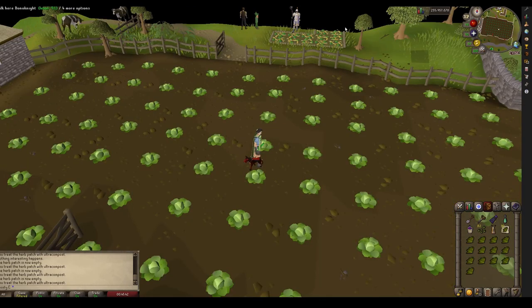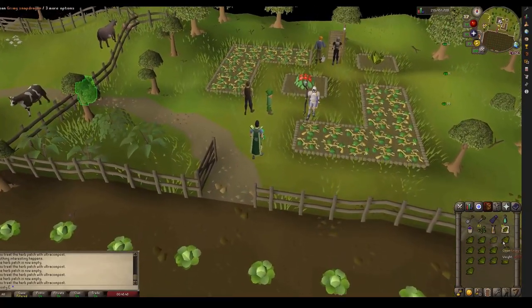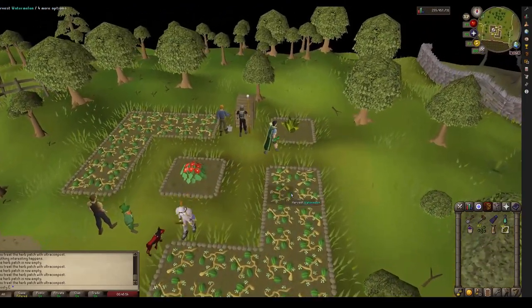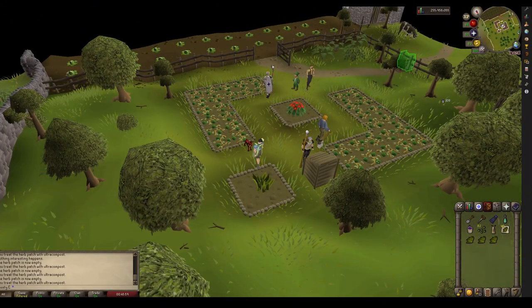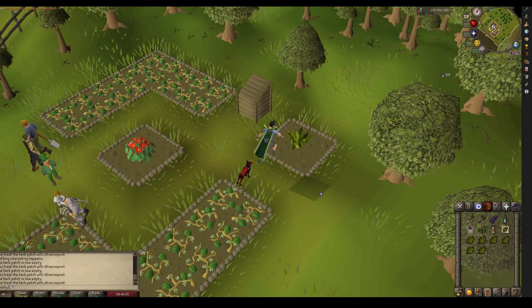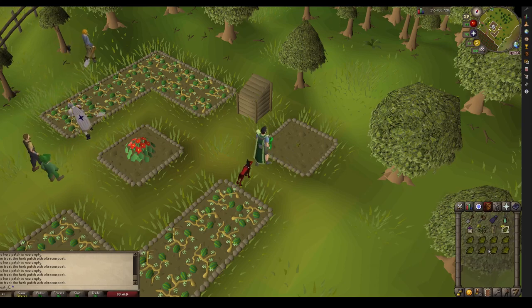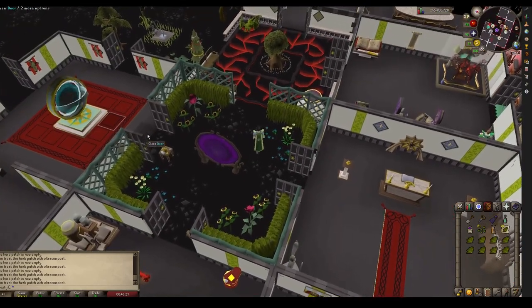The next place is the Falador patch. If you don't have that ring to get here, the next best way is just using a glory and going to Draynor — that's how I used to do it. If you have a spirit tree you could put one just south of here, that might be handy. But the glory is probably the best way if you don't have the ring. The ring is worth it though. Again, note here and move to the next place.